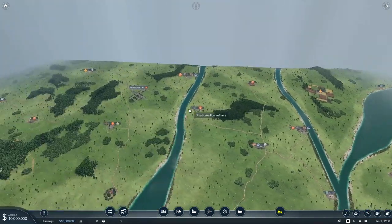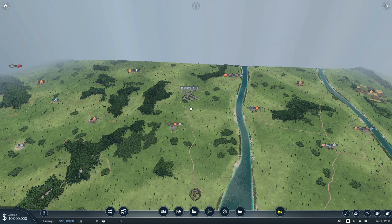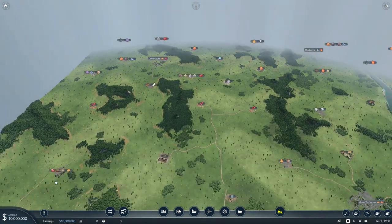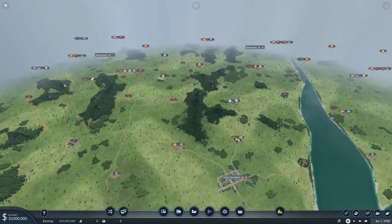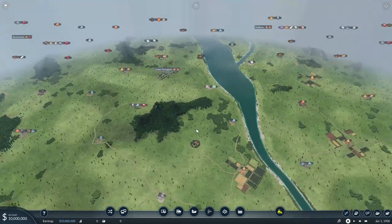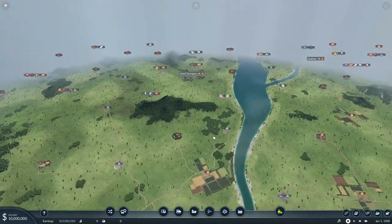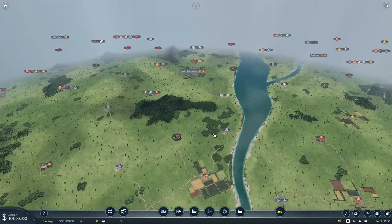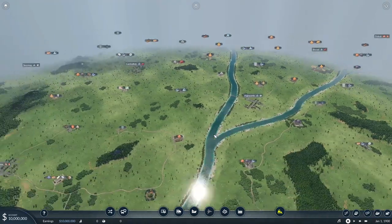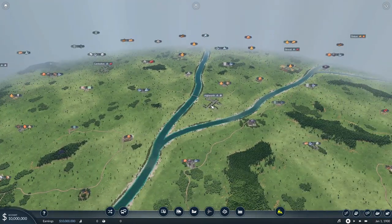First thing we need to do is find a place that's an easy way to get set up. I think I want to try and get set up with a train early on. It is the 1900s, as it says in the bottom right. I want to get somewhere kind of realistic to produce from, but Highbury's kind of centralised — there's nothing really I can do there.